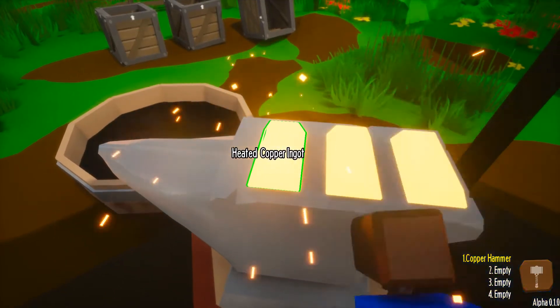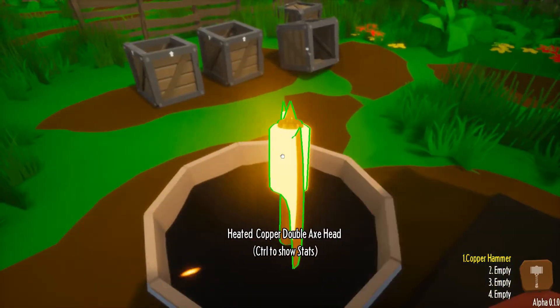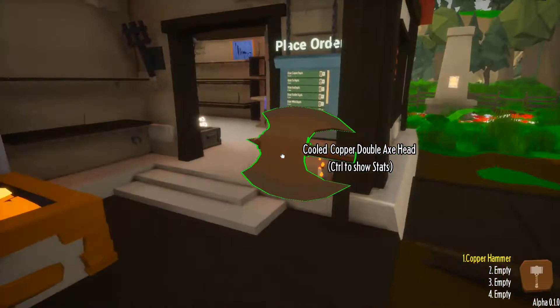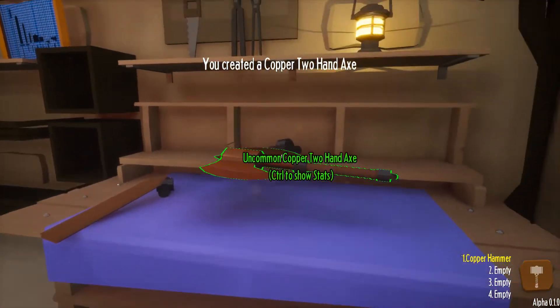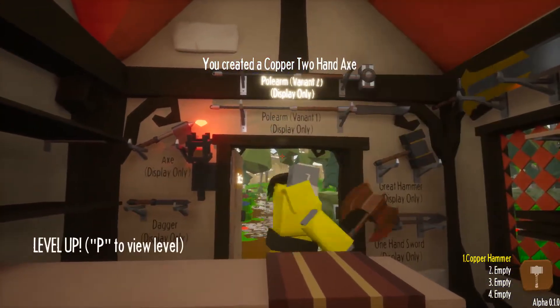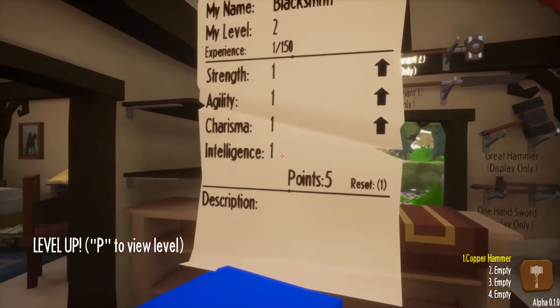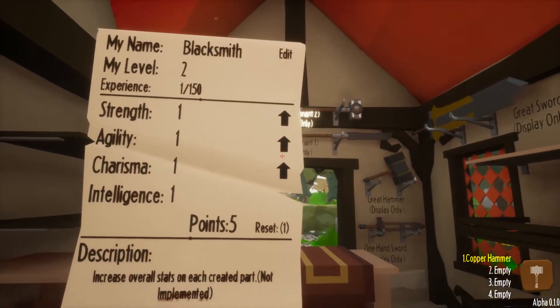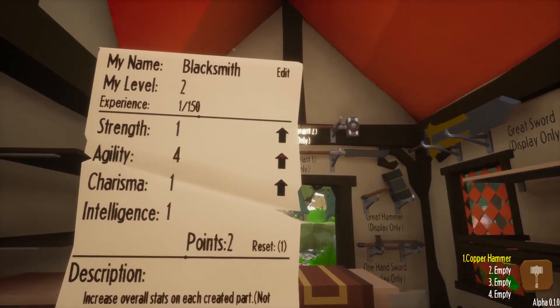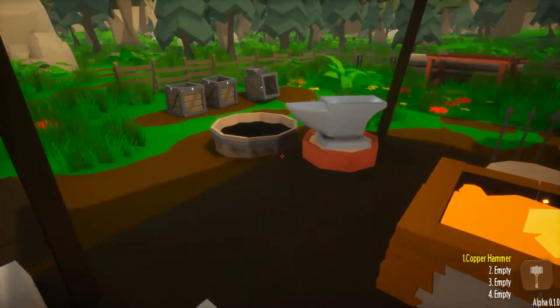We smack the ingots to shape the axe head. The axe doesn't need a guard - axes and hammers just need a grip. Boom, we've got our copper two-hand axe. And we've got a level up! I can't do intelligence because it's not implemented in this version, but we can do strength, agility, and charisma. Agility is going to help us move faster and I think that's the most important thing to start with. We'll get more levels here pretty quickly, but let's start by being able to move faster.